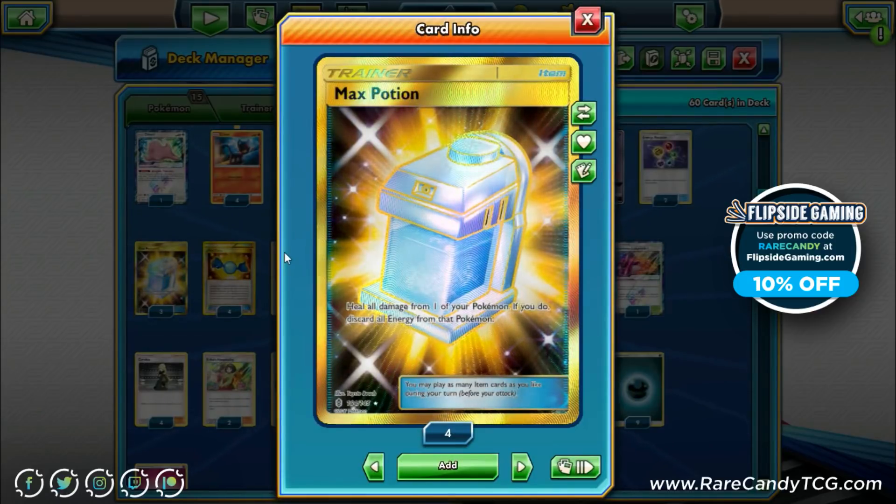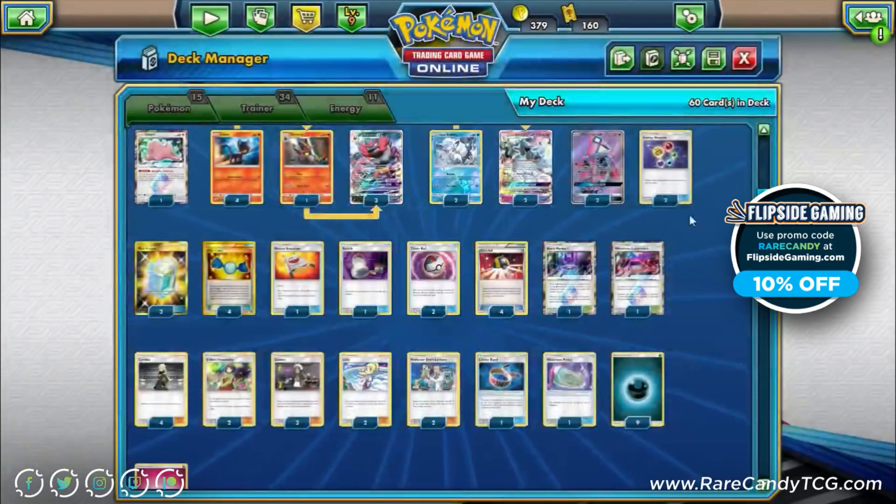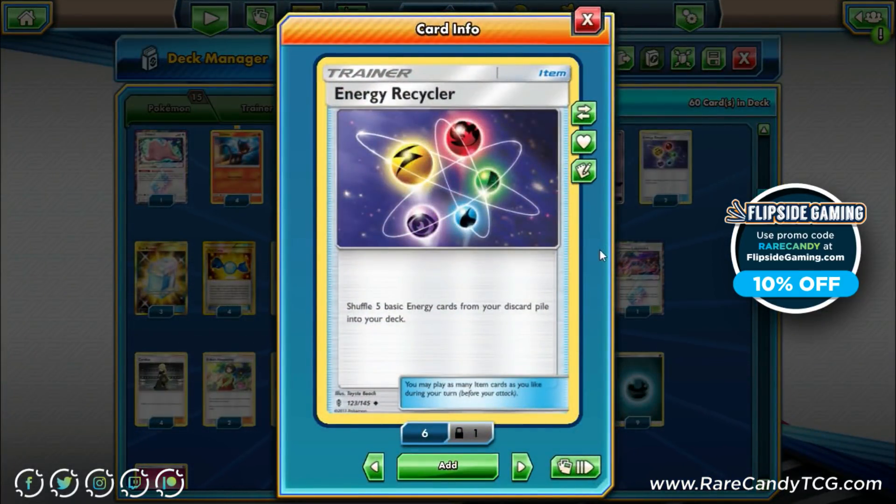Three copies of Max Potion, because Incineroar is very tanky and we want to tank hits. We can Max Potion, heal all damage, then use the ability to immediately recharge and keep attacking. We also have two copies of Energy Recycler — shuffle five basic energies from your discard back into your deck. I'm still going back and forth on the count; one is absolutely needed and I'm trying two right now. I originally had a tenth dark energy but cut it for the second recycler, since we go through a fair amount of energy between Incineroar getting knocked out and abusing Max Potions.